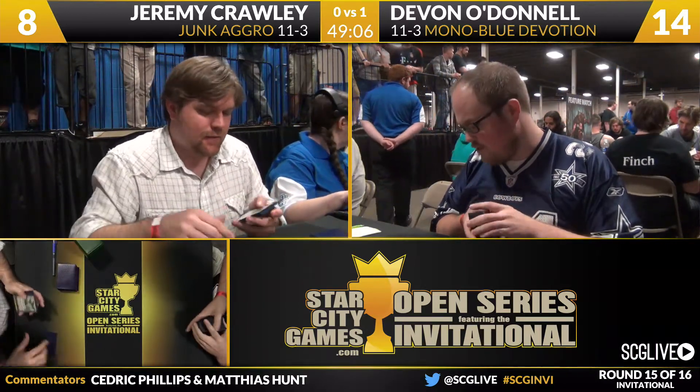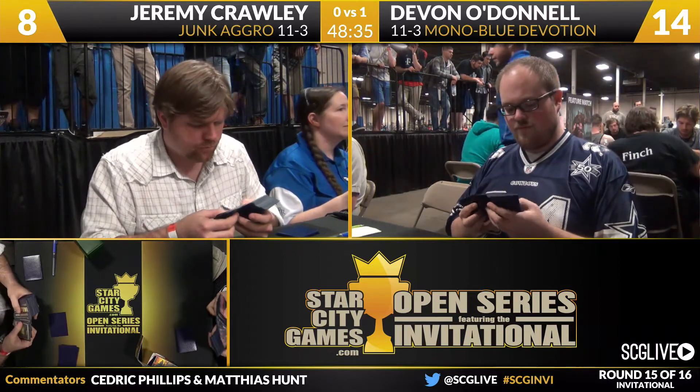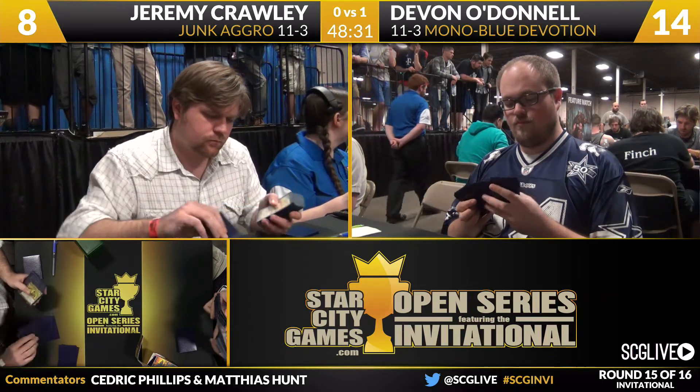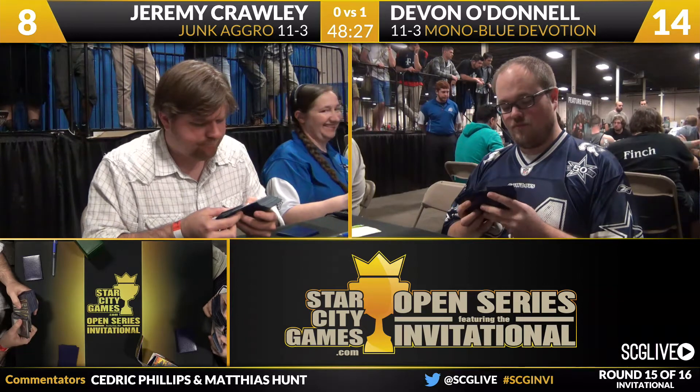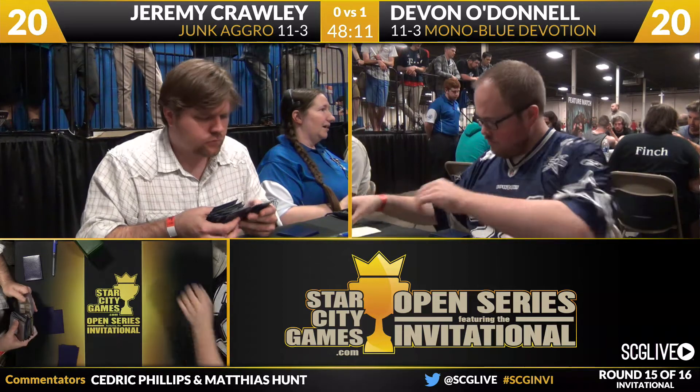Now the question is what does he have in his sideboard to turn things around? So Mono Blue typically doesn't have a bad matchup against Mono Black, but Mono Black can steal games. A lot of that is because Mono Black has creature removal. What Crawley will be wanting to do is try to remove those creatures from Mono Blue's board. He has Doom Blade, two Bio Blights, two Setessan Tactics — all of those would likely come in. He also has three Unflinching Courages, but there's danger there if his creature gets Rapid Hybridized or Cyclonic Rifted. He doesn't have a Skylasher to just throw Unflinching Courage on — no cheap free win.